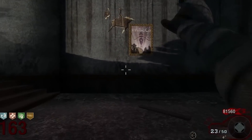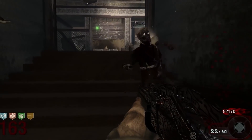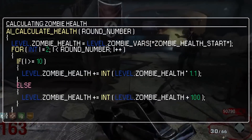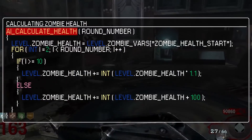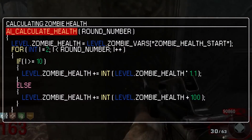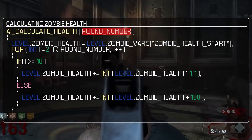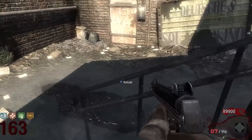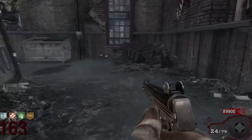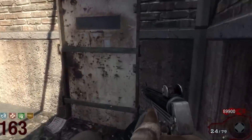I actually explain the insta-kill bug in a video I made almost a year ago. In that video, I take a look at some of the game's code and explain the math that's happening behind the scenes. I'll put a link to that video in the description if you want to check it out and get a much better understanding of the insta-kill round bug. Just know that when you see players killing zombies incredibly easily, this isn't them cheating — it's because of a bug in how zombie health is calculated.